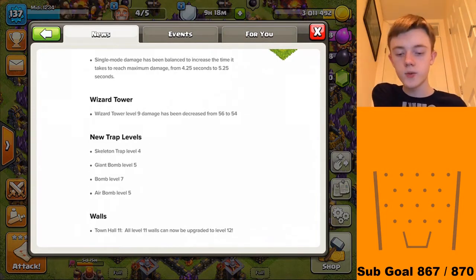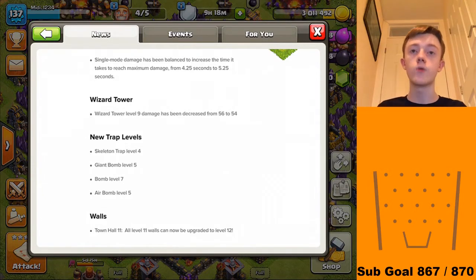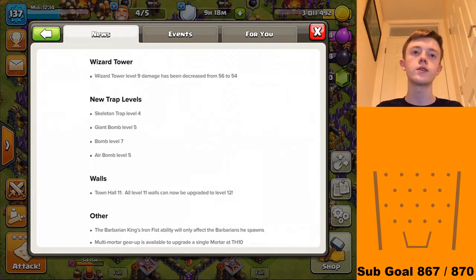Single-mode damage has been balanced to increase the time it takes to reach maximum damage from 4.25 to 5.25 seconds — that is absolutely massive, a big big change. Wizard Tower: level 9 damage has been decreased by 2. I really don't understand that — not sure if that's even going to affect the amount of troops it kills in any circumstance, besides something like Golems.